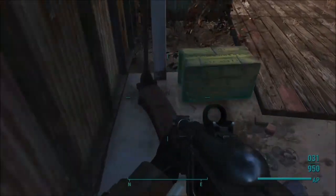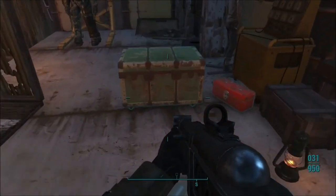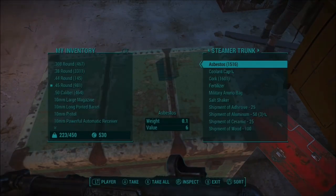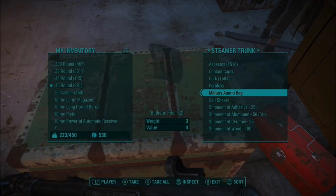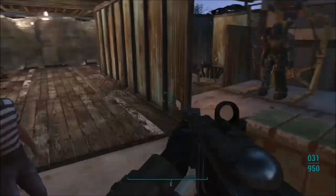When your workbench is empty, come over to your other container — this is usually where I store all my shipments. I'll just grab a couple shipments so you can see this glitch actually works and how I do it.